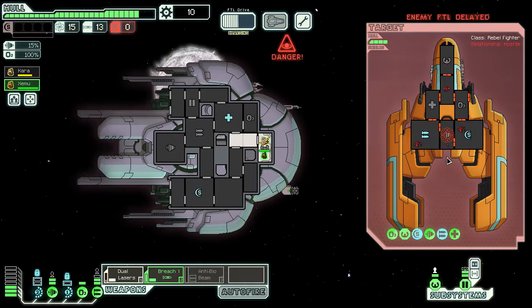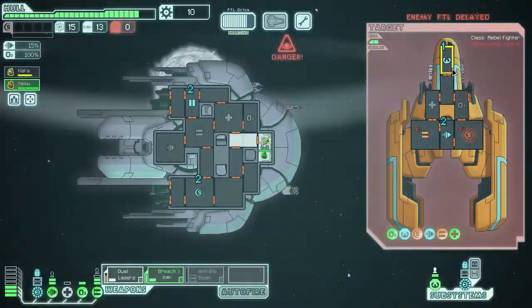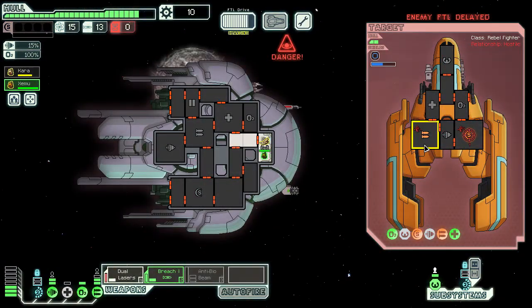Firing up the FTL. They're not going to be able to jump away without their pilot on the piloting system. FTL's delayed. We have to stay on their weapons because they keep getting repaired. We've actually managed to kill one of their crew members. Since they don't have a crew member on the piloting system we should be fine — I don't think they'll have an autopilot. A little unlikely for a ship this early in the game. They've swapped crew members.